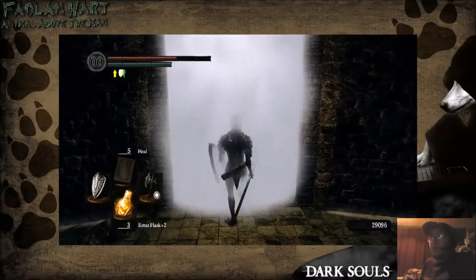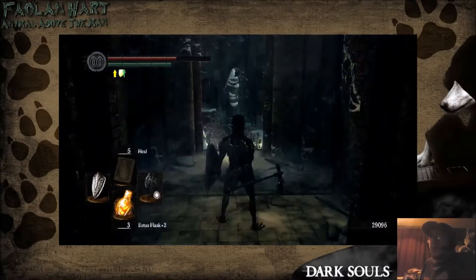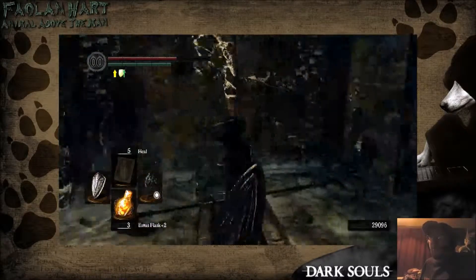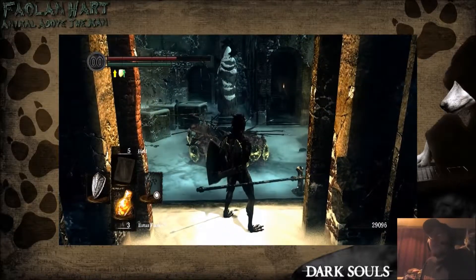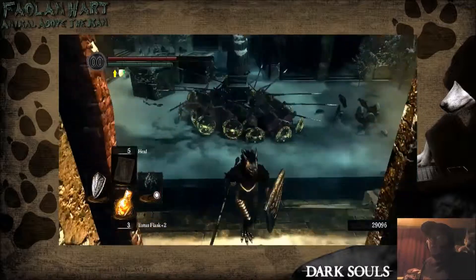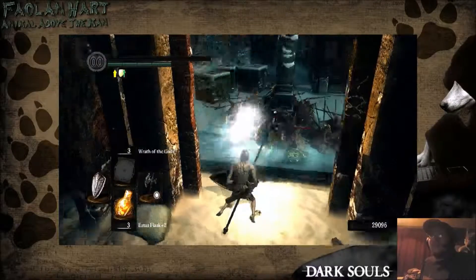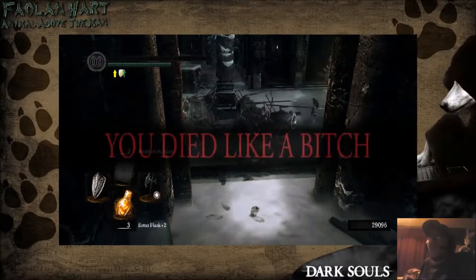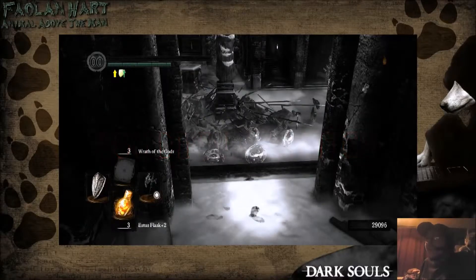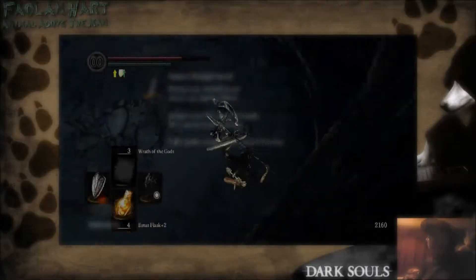Let's open this, we'll go through this — this is not a boss. This is the way to open the door over there, I think. Oh god, I forgot about these guys. Shit, I don't have any pyromancy equipped. Damn it. Yeah, those things — I forgot about those things. Down I go.